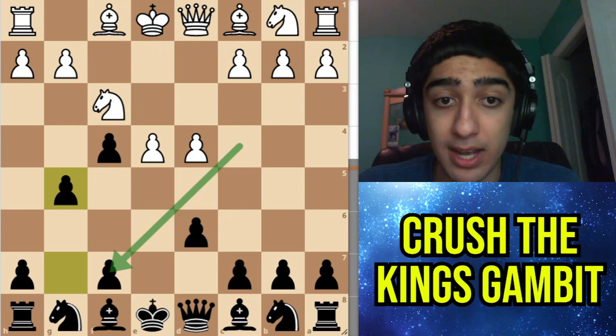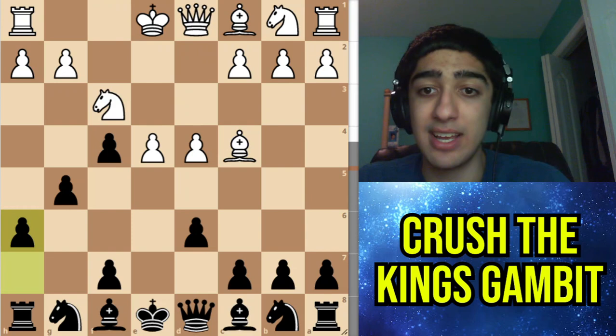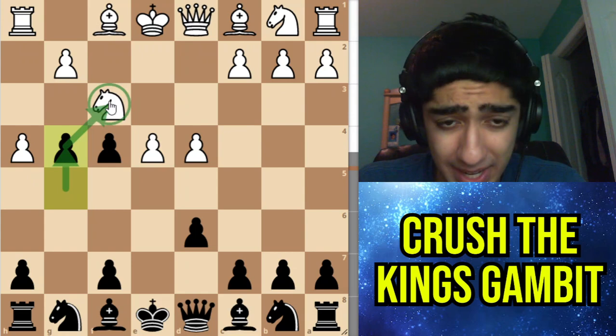My opponent played h4, which is the main move. Other moves here are not really worth discussing — Bishop c4 would transpose, and make sure after Bishop c4 you have to play h6. Remember this. So my opponent played h4 and here I played g4, attacking the knight.